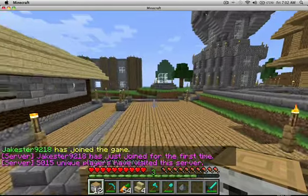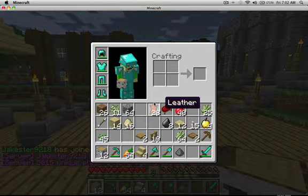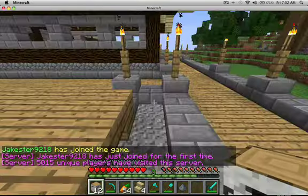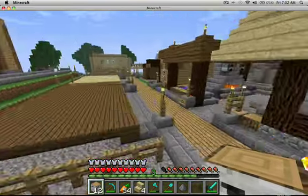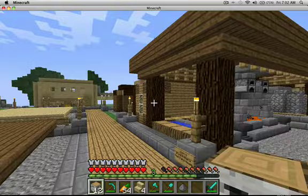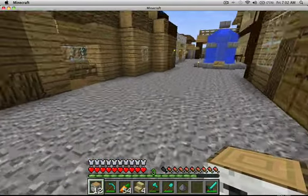We got a whole ton of free diamonds, and full diamond armor, and a whole ton of leather as well. Currently we're building a town square — Bobby and I, with a guy named Llama4488.